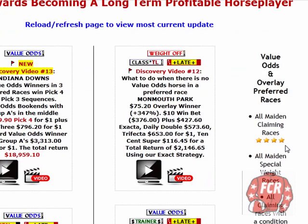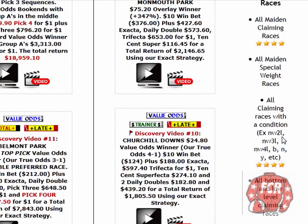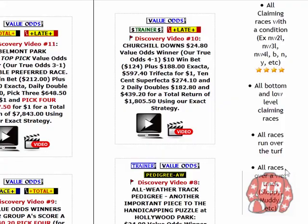These are the races I focus on for Value Odds Winners: Maiden Claiming, Maiden Special, claiming races with a condition like Non-Winners of 2 Lifetime, or Letter B, Letter N, Letter Y. Low and bottom level claimers — your $5,000 to $10,000 claiming races. All races on the turf and all races run on a wet track.